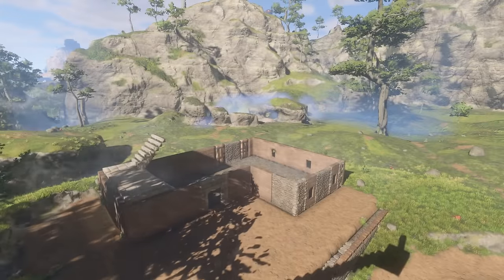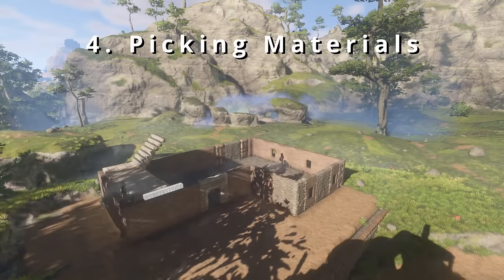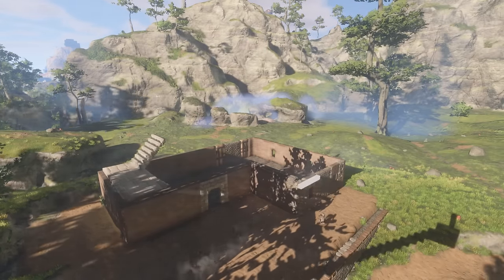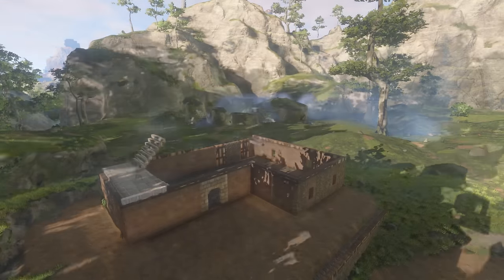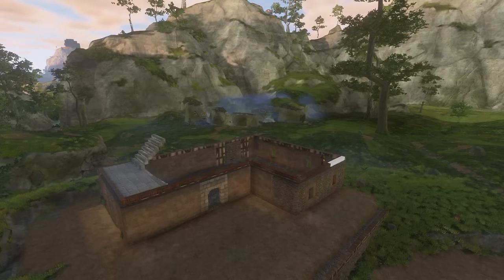Returning to Enshrouded — when it comes to the build I try to stick with two to three materials that complement one another. For this it's rough stone, refined wood and half timber, but you will see me playing with other materials as well just because I want to experiment and play around with different pieces.